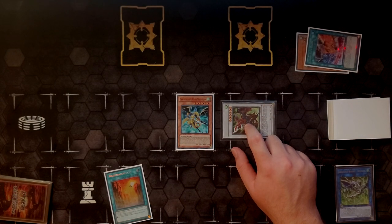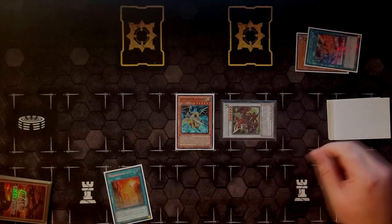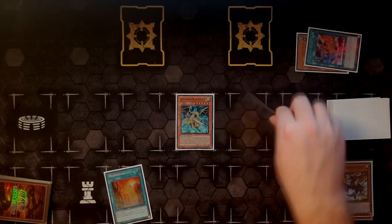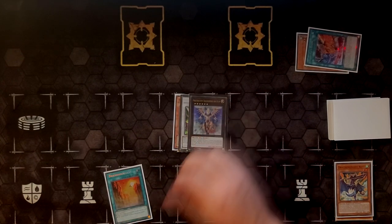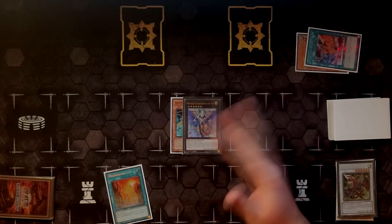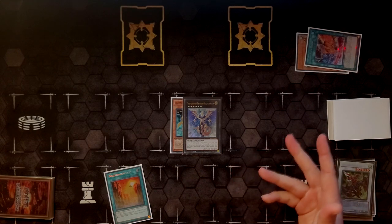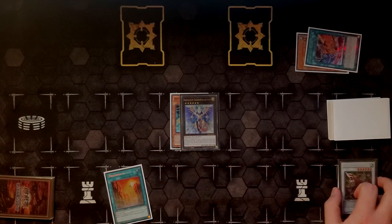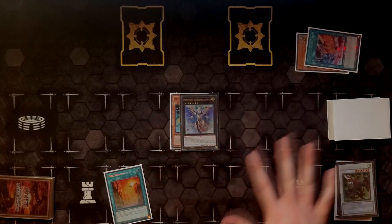Dragunity Glow can banish itself from grave to special summon Gadearg from your spell and trap card zone in defense position — so you cannot get Romulus back with Glow because you have to summon the card in defense position. I've seen people make that mistake thinking you can get a link monster back, but you cannot. From here, Gadearg is from far away — the year 2010 — where cards were not hard once-per-turns, so we get to use its effect again. We add Dragunity Couse from deck to hand and then discard it.